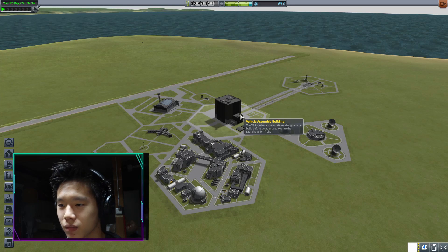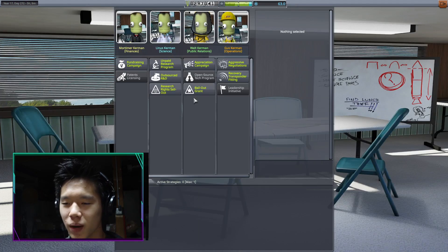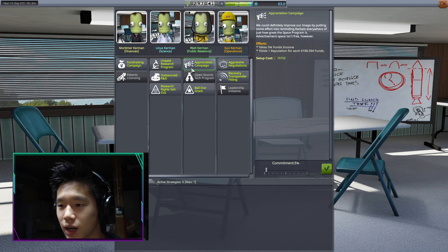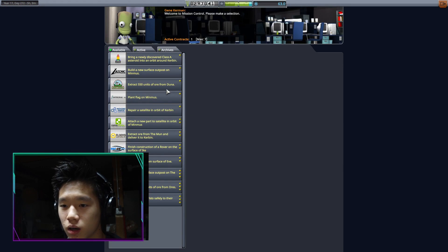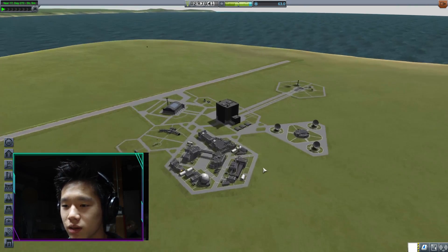Let's head back to the space center and accept our new contract, see if there are any cool ones. Our money has gone up. I haven't accepted any strategy yet — I haven't found any of them really useful. I don't like yielding reputation and I don't need science. Nothing looks great.